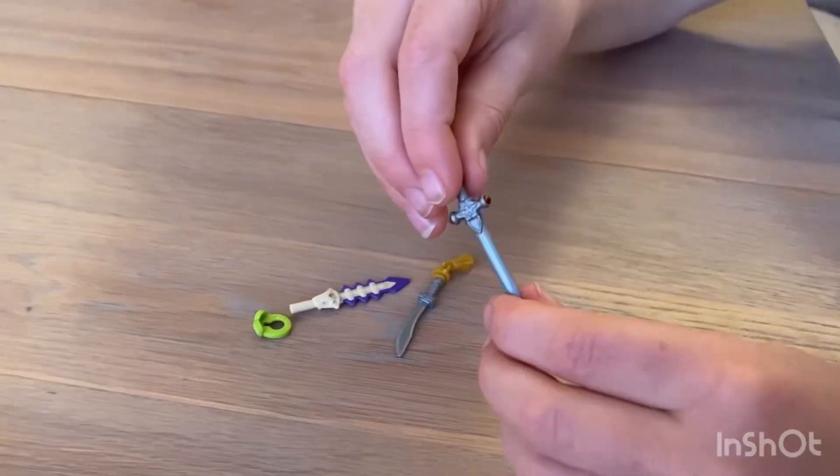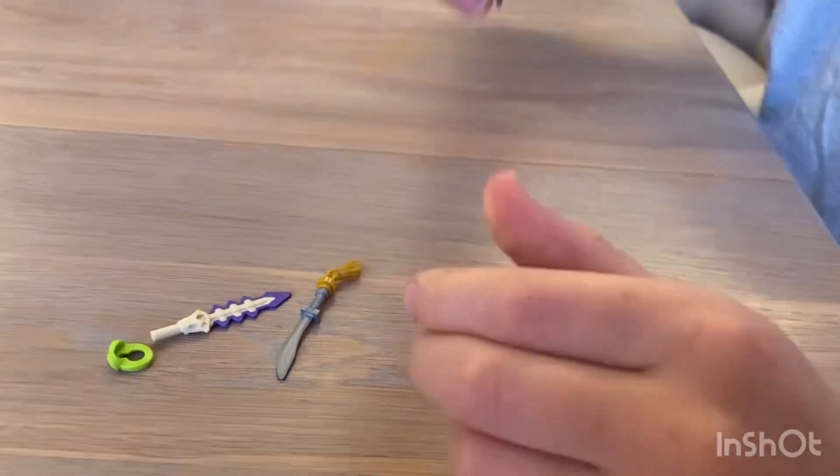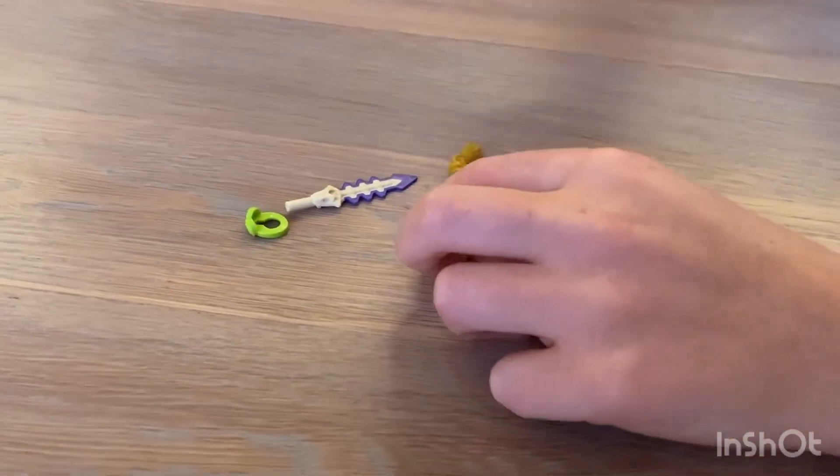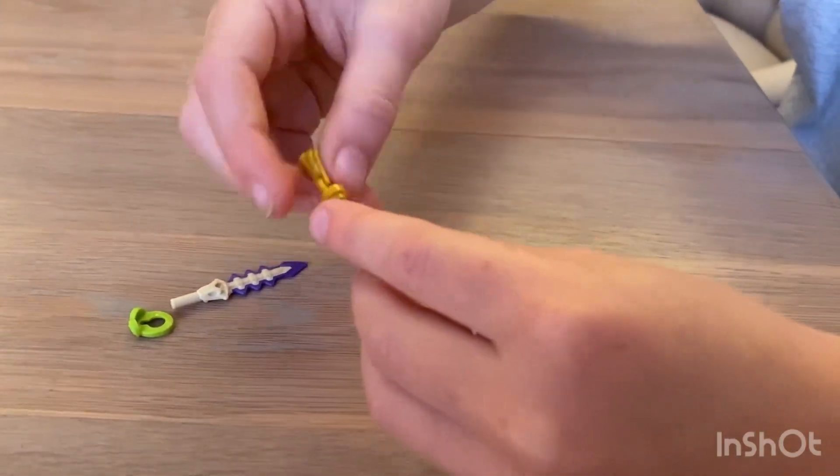This is cool - the Sword of Gryffindor from Harry Potter, with very nice glowing rubies in it. And just a regular katana - I love these, they're really floppy.